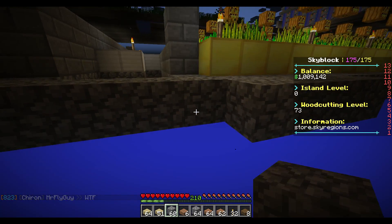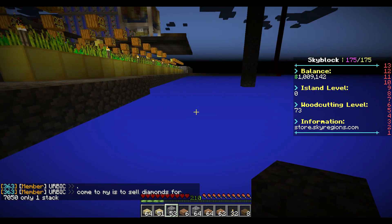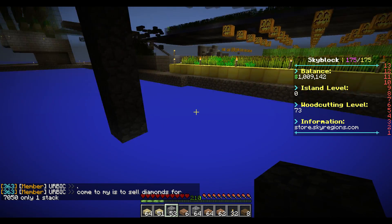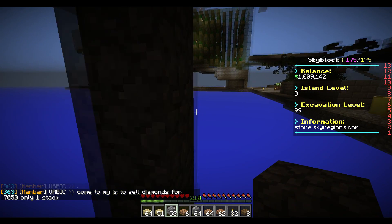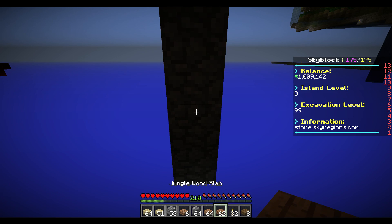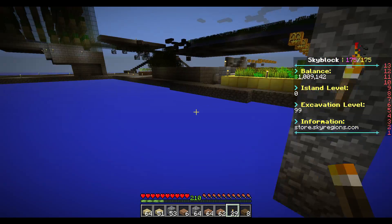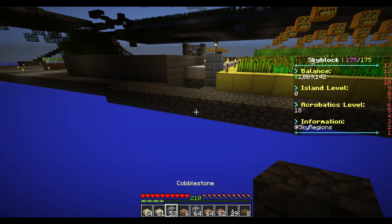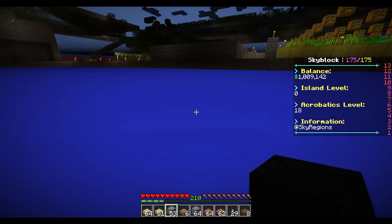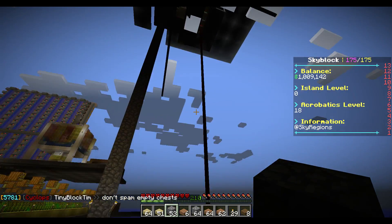I'm going to be storing all my valuable blocks and things like that in a semi-circle type shape around the center of my island, which is this pillar right here. I'll just light it up a little bit so that we can see. I'm going to be building out this platform, a little semi-circle, placing the blocks in, and hopefully getting the island level up.